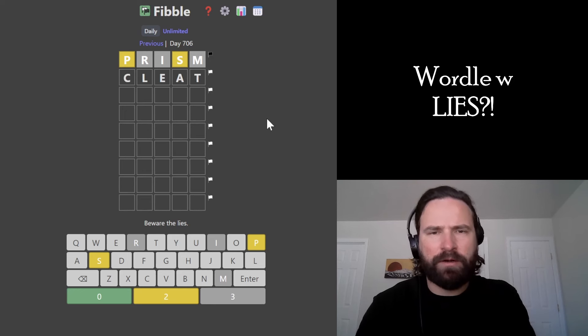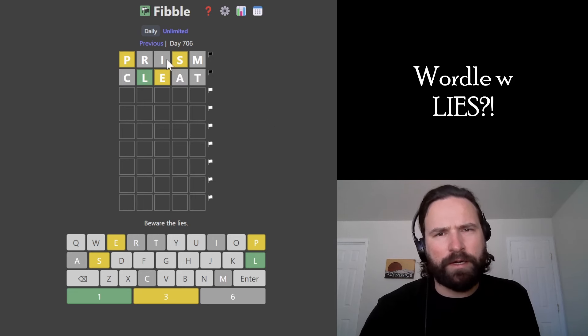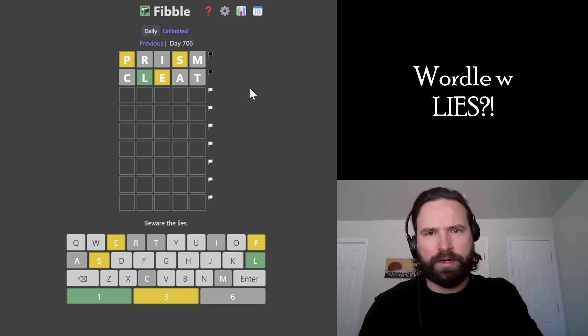I'm going to go CLEAT here — get two vowels, three consonants in. So now we have four letters, and I think I'm going to try those four letters together, because we can.